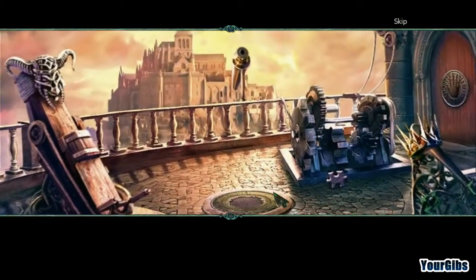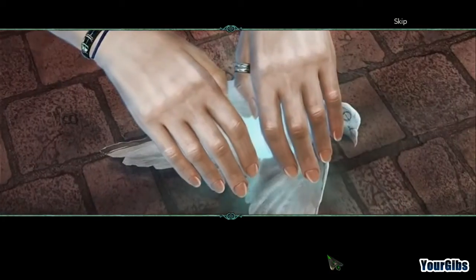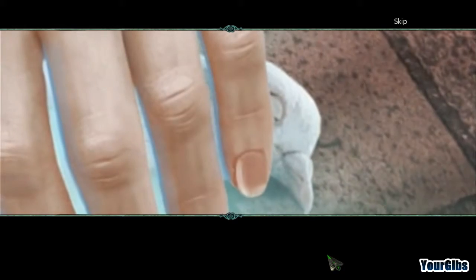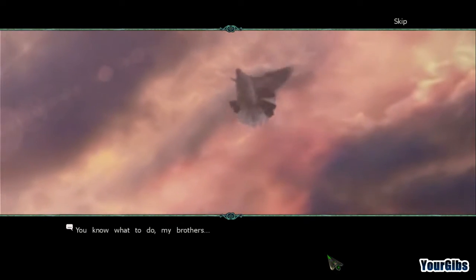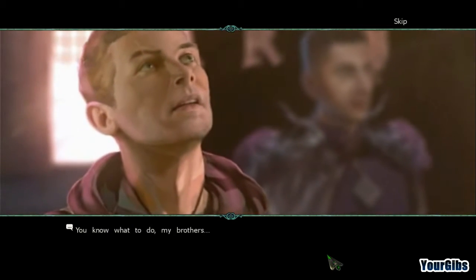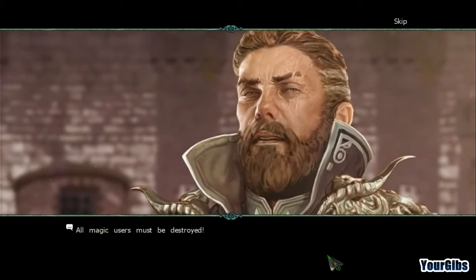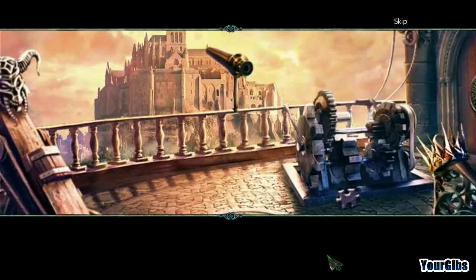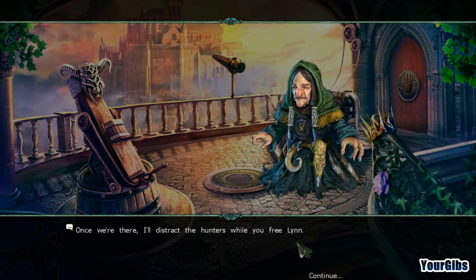Let's go inside the castle. 'If you wish to be set free, bring this bird back to life.' Lynn is brought before the Order: 'You know what to do, my brothers.' Edward protests: 'You promised to free her.' The hunters respond: 'All magic users must be destroyed.' Edward says we can use an arbalest to get inside, and he'll distract the hunters while we free Lynn.